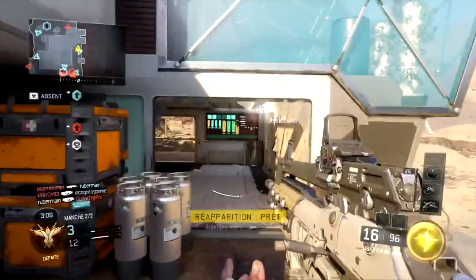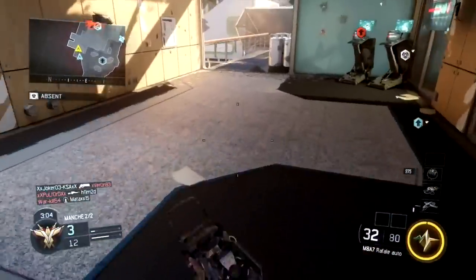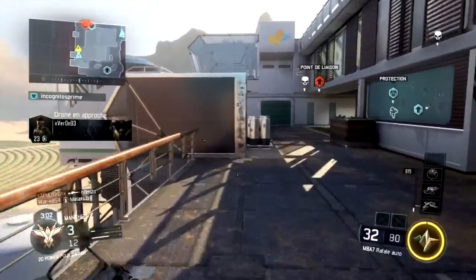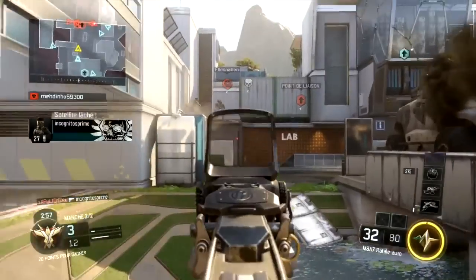Now moving on to specialists. For Kinetic Armor, it now lasts 7 seconds instead of 5 seconds. For the camouflage of specialist Spectre, it now lasts 5 seconds instead of 4 seconds. For the Glitch, it will now take two minutes to recharge when you're not getting kills.